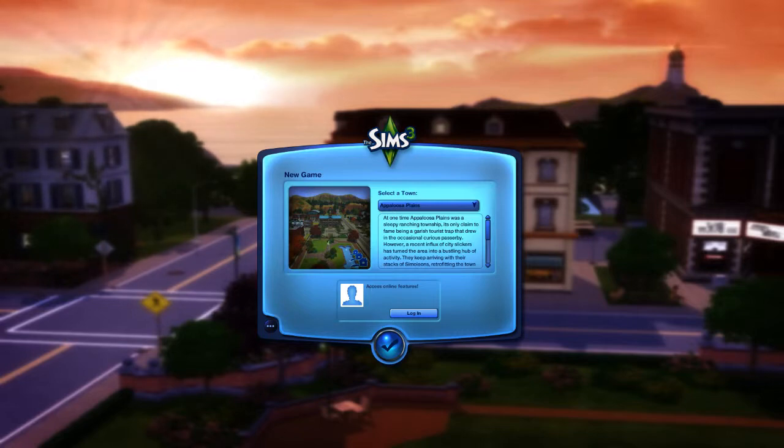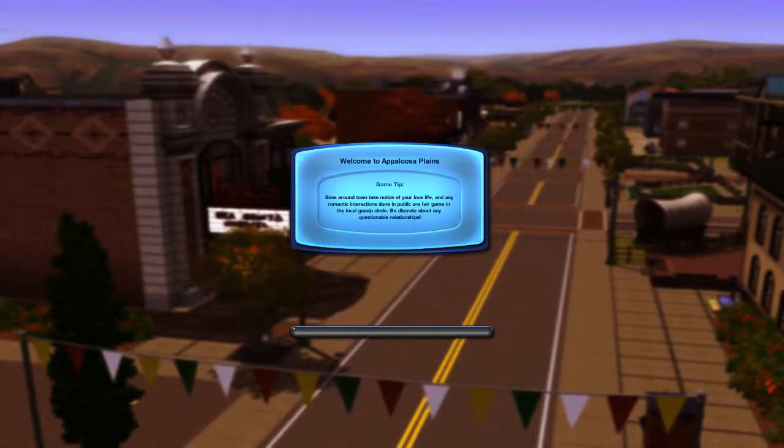I've got the base game which is Sims 3, obviously. I've got Pets, Seasons, Generations, and University Life. So it's going to be a fun little series. I've only got two towns - I could download some, buy some, I know there's a lot of custom ones people have made. But we're going to go with Appaloosa Plains for the time being, just because it's the town that comes with Sims 3 Pets.